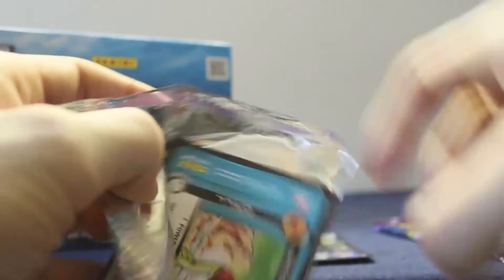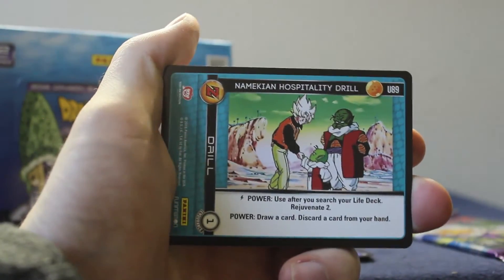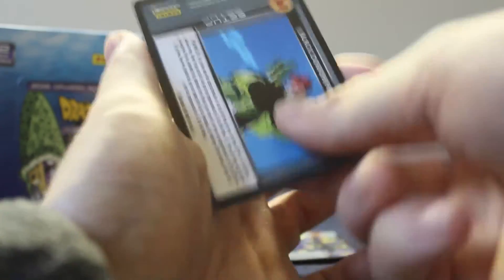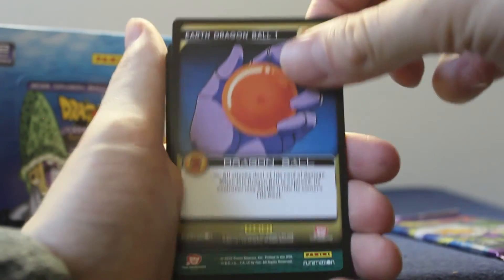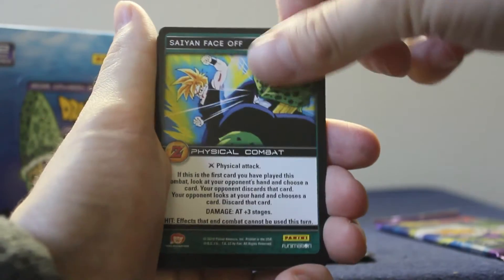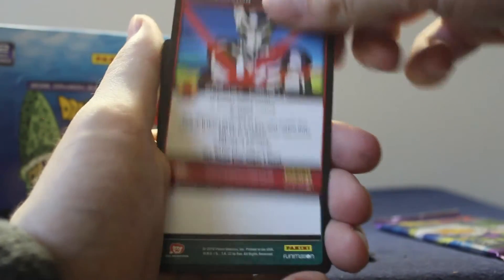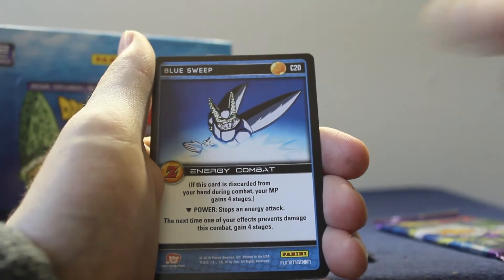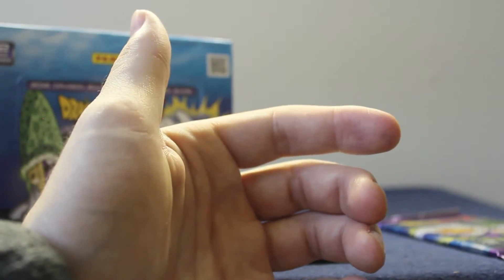Pack eleven, the legends! Namekian hospitality drill, Cell Junior trapped level one, black confinement, earth dragon ball one. Saiyan faceoff, orange paired blast, red explosion, Saiyan intercept, black narrow beam, blue sweep, Namekian wallop, orange aid.